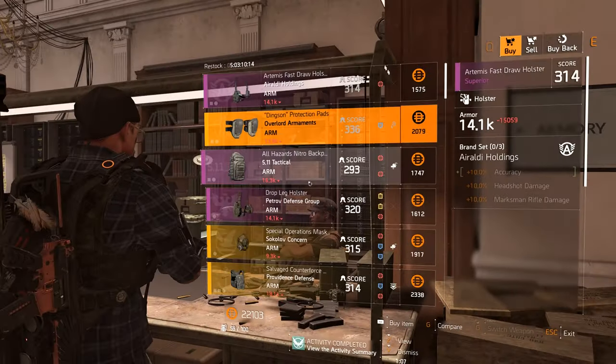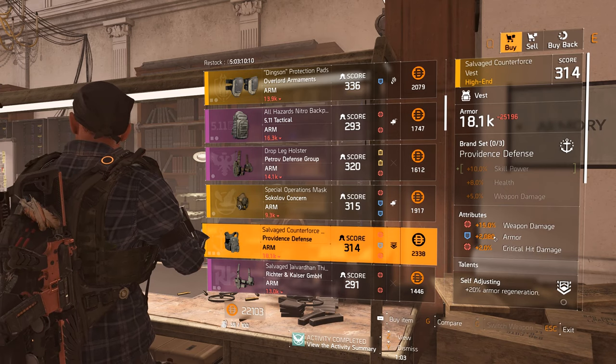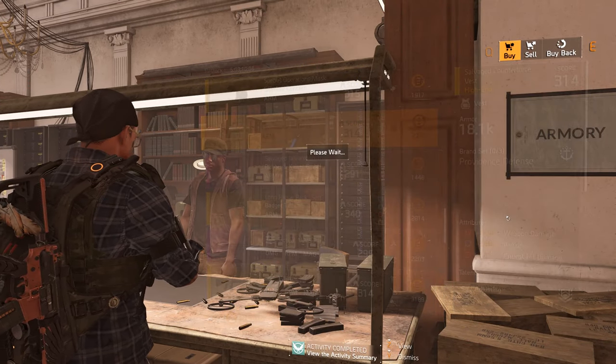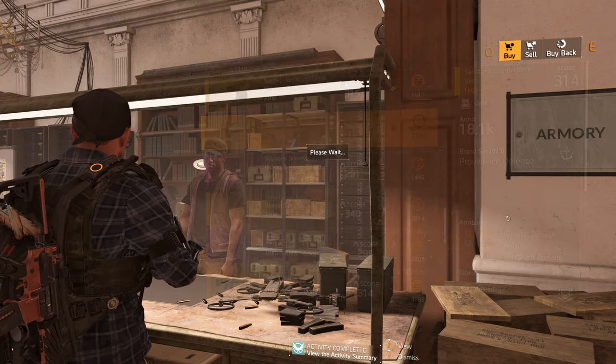With the recent vendor reset there is a really good chest that has 15 weapon damage in the clan vendor. However, to acquire the chest you can't just log in to your normal level 30 world tier 5 character and go to the clan vendor. So I thought I would let you know how to actually get it.